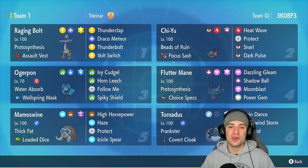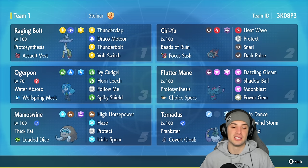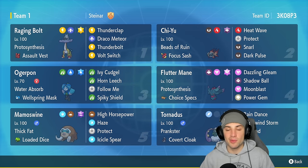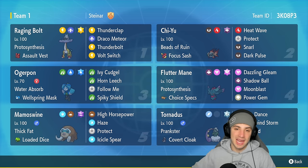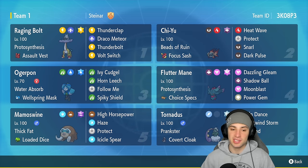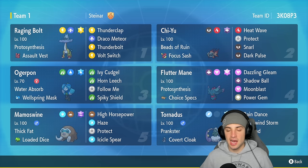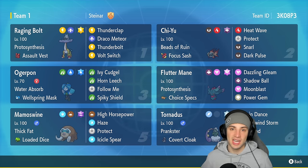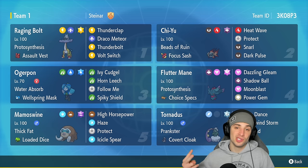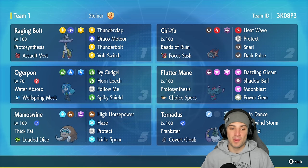What's going on YouTube, Jeans here, welcome back to the channel. In today's video we're showcasing a Mamoswine meta team for ranked regulation. Mamoswine in Gen 4 is super dope holding the Loaded Dice - a brand new item in Gen 9. We're pairing it up with Icicle Spear, a STAB ice move, to hit at least four times every single time we use it. Pretty cool synergy there.